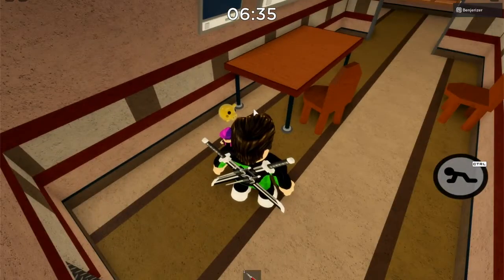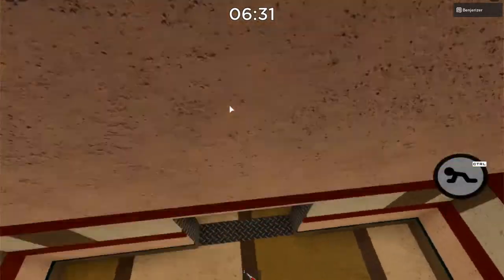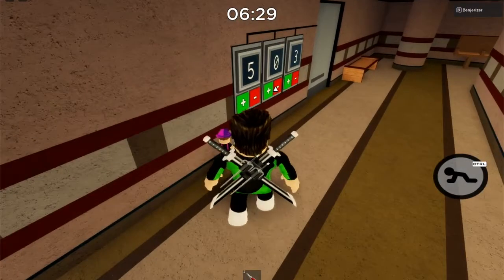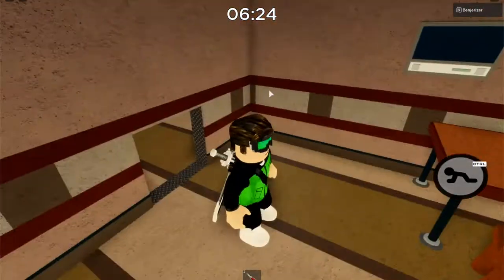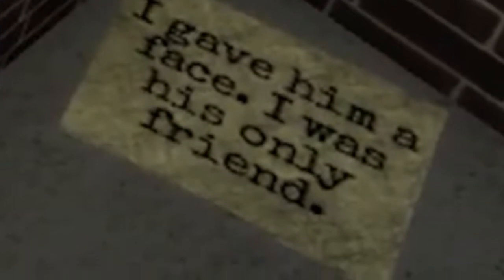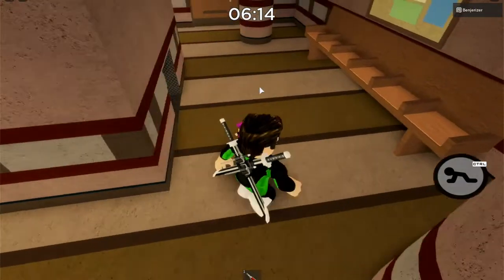On that map, if you unlock the exit and then look around the corner in the sewer section, you will actually see another secret note. It says: 'I gave him a face. I was his only friend.' We'll get to who I think actually wrote this note in a minute.